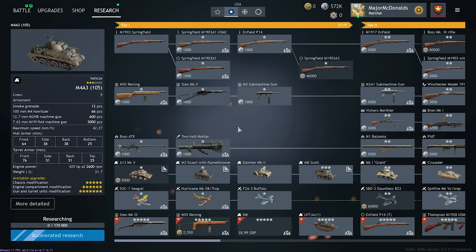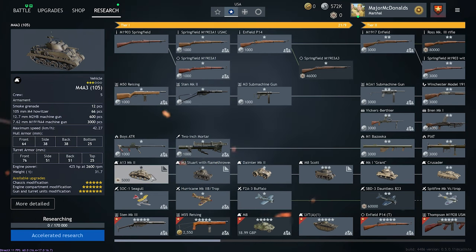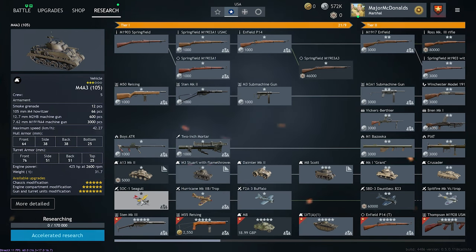On the tech tree itself, you can see each row is for a different class of weapons. The top row is for rifles, second row is for snipers, third is for SMGs and assault weapons, fourth is for machine guns, fifth is for heavy weapons in general — so that includes ATRs, mortars, bazookas, piats, flamethrowers, whatever you want. Below that is for tanks, after that is planes, and lastly it's premium squads.